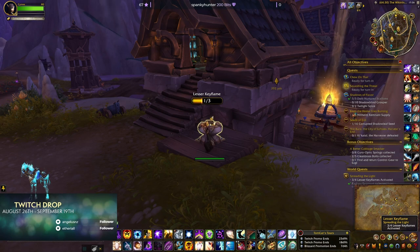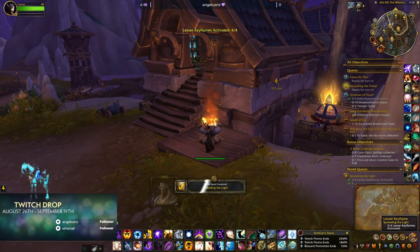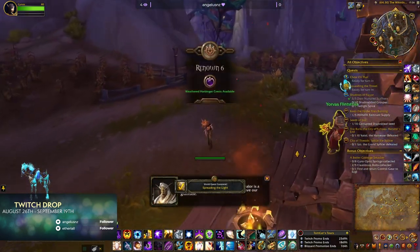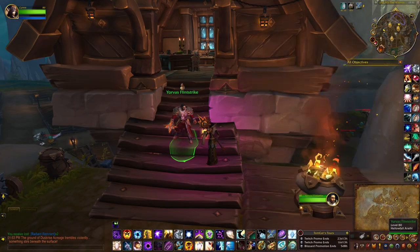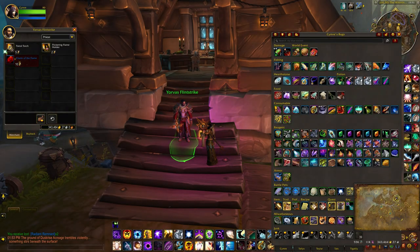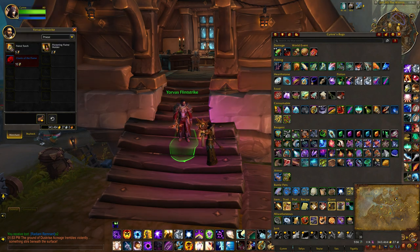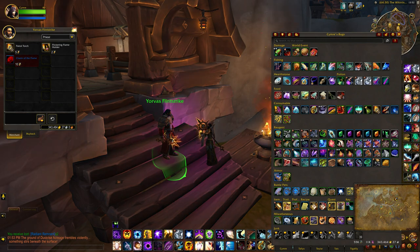You want to light this lesser key flame, which I already did on another day. Then when the NPC turns up — Yorvis Flint Strike — 'Sacred Flame, guide your way, friend.' You want to buy at least one of these patrol torches; I've already bought one on a previous day.